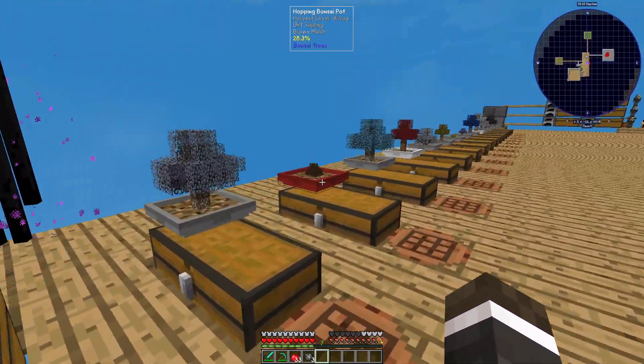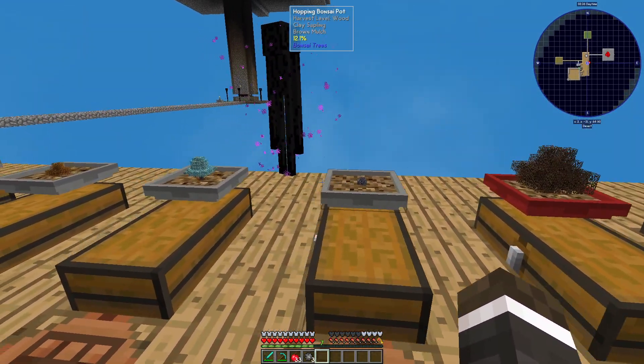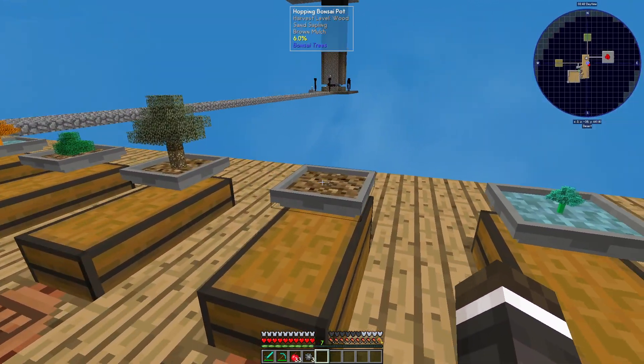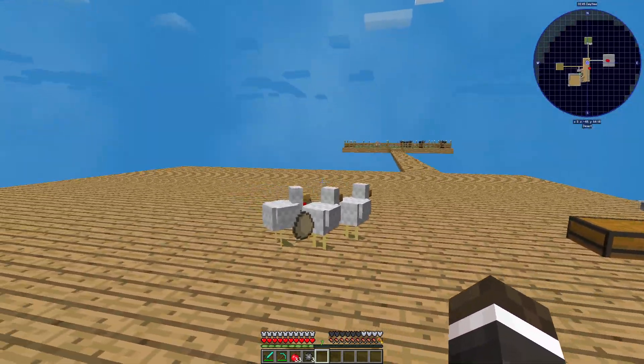We got a couple more things. We got some more trees — the mineral saplings, copper saplings, blue slime saplings, sand, nickel, emerald, magma, quartz, glowstone, and there's a jungle sapling here too.